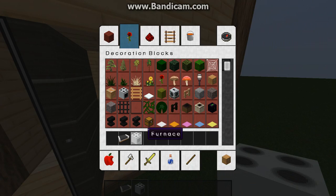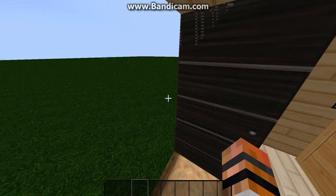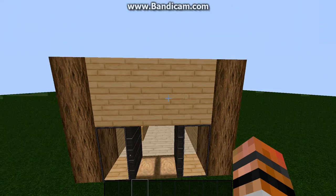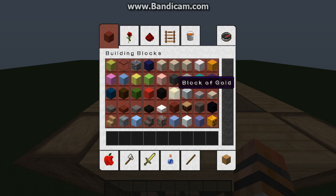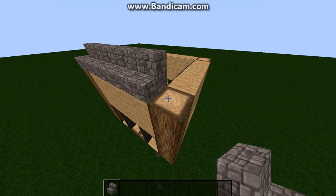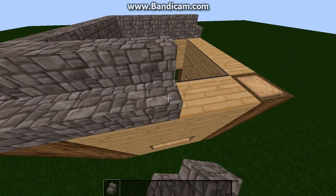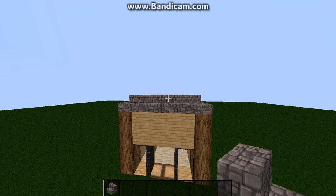This is pretty much a really quick survival house. My texture pack does make it look really, really nice in my opinion, and it's still a pretty good looking house. If you want to get more advanced on the roof instead of just flat, which I'm actually going to do right now — you guys are probably thinking, whoa, stairs, dude. This is survival. You can make stone stairs in survival really easily. You go underground, you mine some stone, make stone stairs. This isn't all that professional a house; it's just a really easy house.